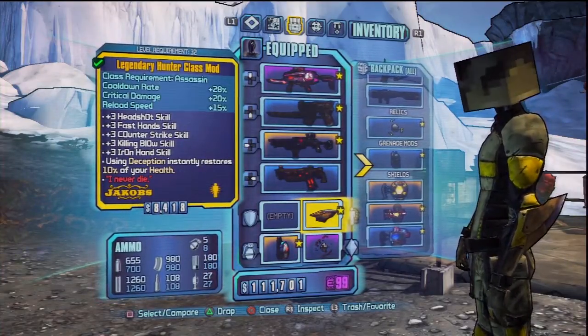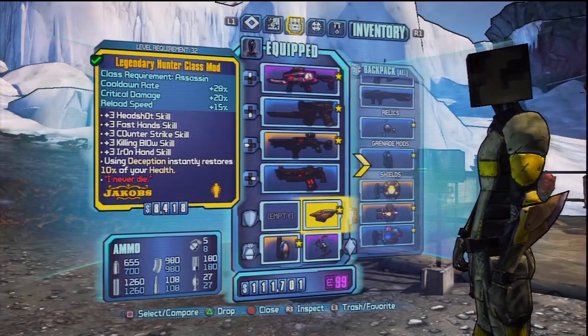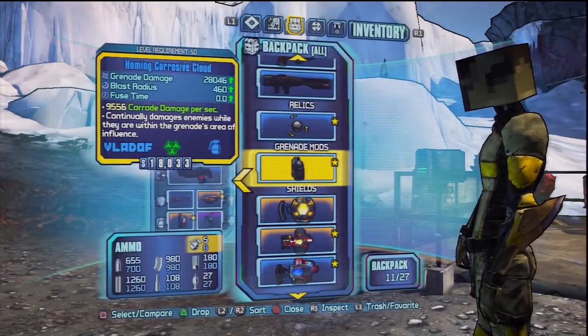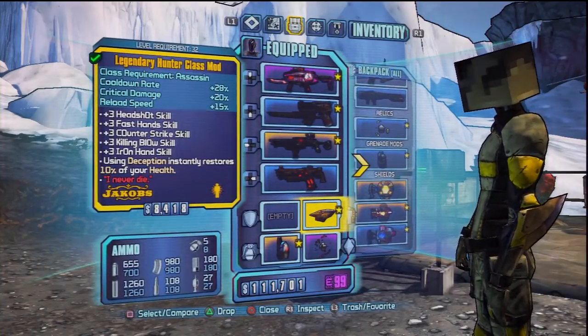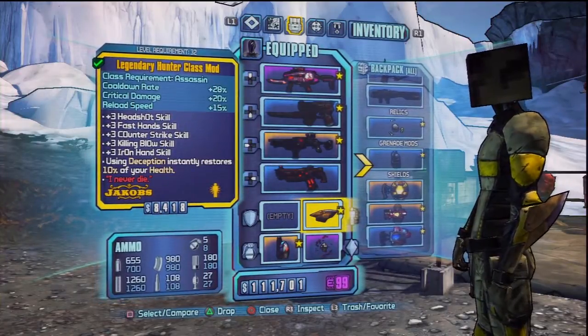Just go through what you need. You need the Legendary Hunter class mod, which is really hard to get — very hard to get — at least compared to the Law and Order. The Law and Order is quest rewards, and if you've sold it or something, you're kind of out of luck. Why you need this is because of the 10% health you get when you use Deception.